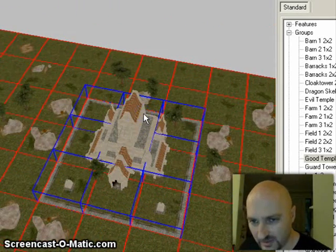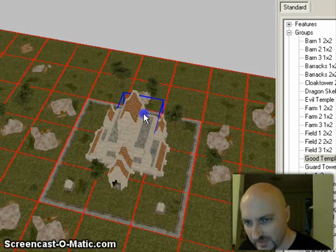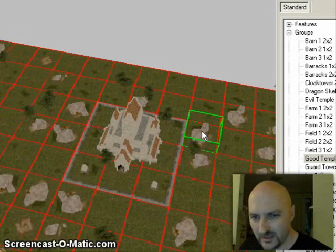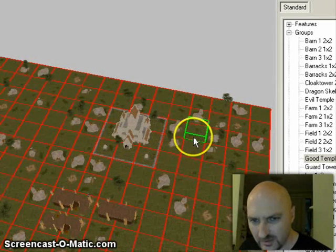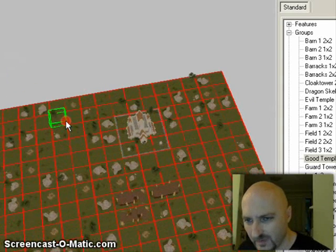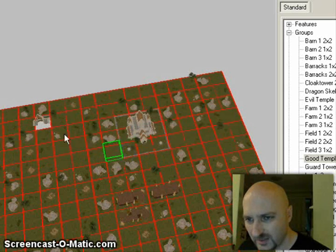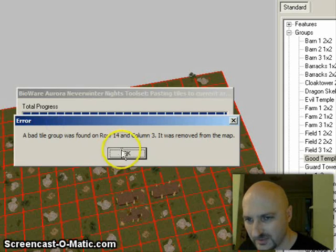If you just click on it once, you see the whole thing is selected in blue. But if you hold your mouse button down, then Ctrl-C and then Ctrl-V, you can copy just a part of it. Sometimes your computer crashes when it doesn't like it.